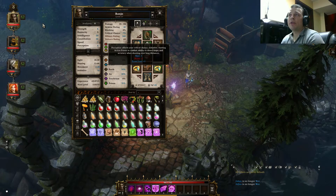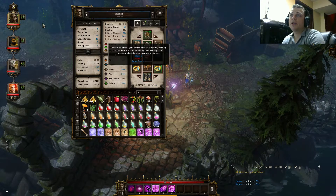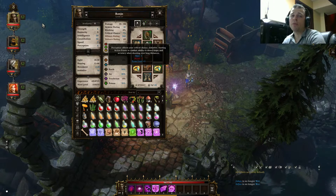Perception is there for your critical hit chance, initiative, starting action points, your ability to detect traps, and accuracy when shooting from long distances. So this is really good if you plan on playing a ranger class or even a rogue class.